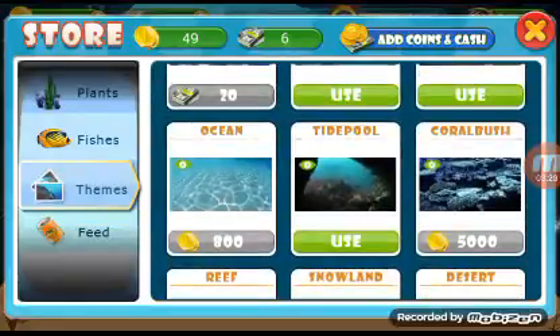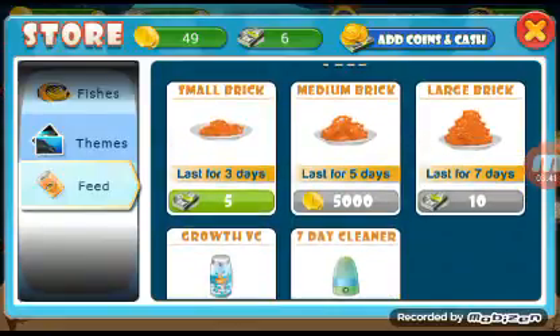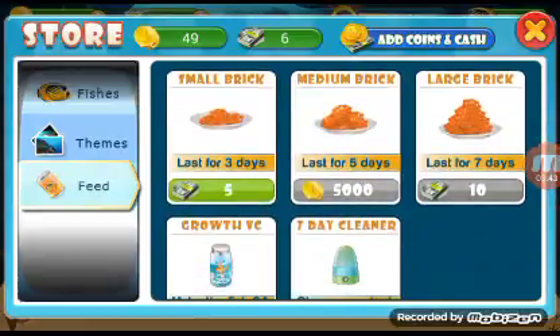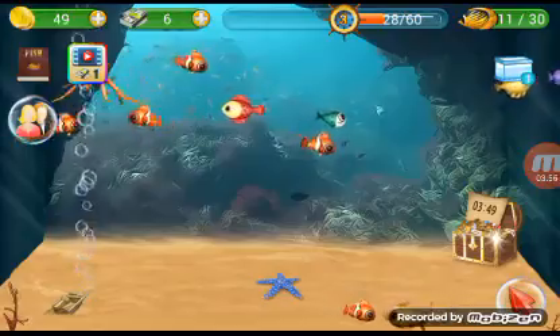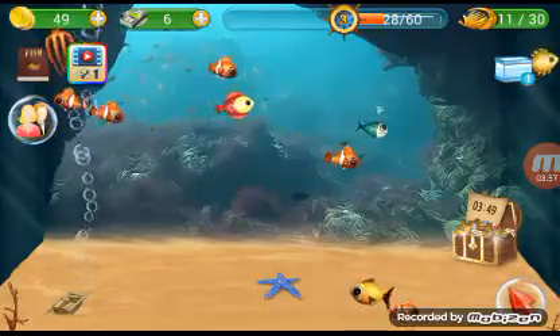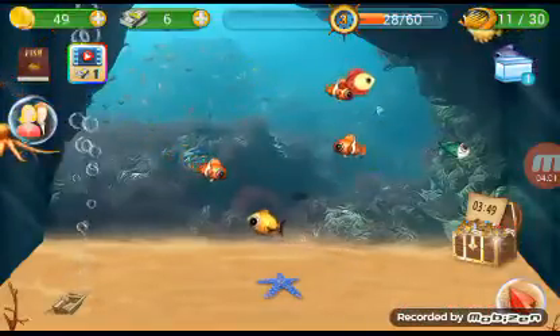We learned about brick feeds — if you need to go on vacation and can't access your tank, you get one for however long you're gone and it will feed your fish the whole time. You can also use a growth vial which makes your fish 24 hours older, or a seven day cleaner. Those are all pretty useful if you ever need to go on vacation or you're sick.